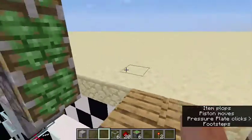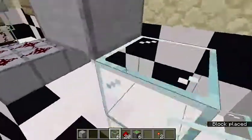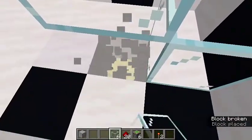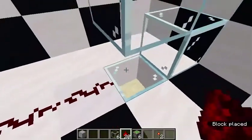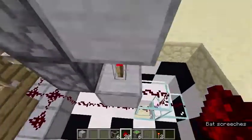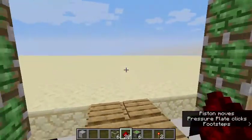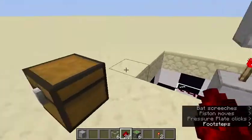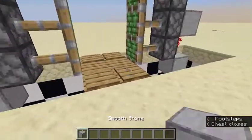Now we need to do the exact same thing to this side. Block right underneath the redstone torch, block right here, break this block, put another glass block right there. Take your redstone and bring it onto the glass block, up a block, on the other glass block, and into this block. And that's technically it for this tutorial — this opens up, closes, opens up, closes.